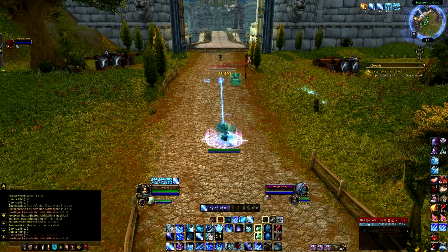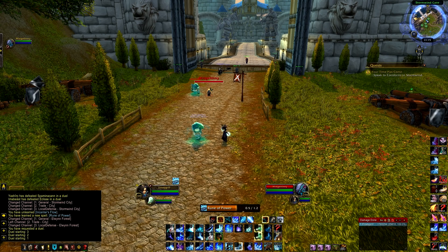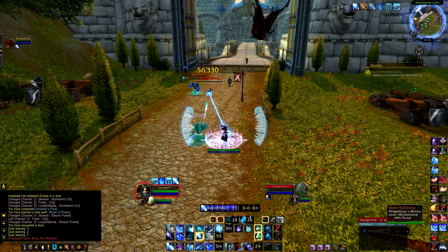For this one I test Rune of Power into Ray of Frost with my burst cooldowns active, and then halfway through — when I start doing my big damage — I use my pet nova. It increases the damage by so much. Remember that Ray of Frost deals more and more damage the longer it channels.